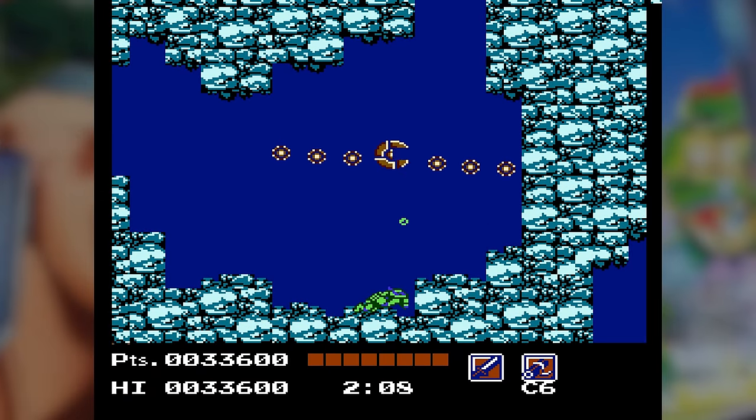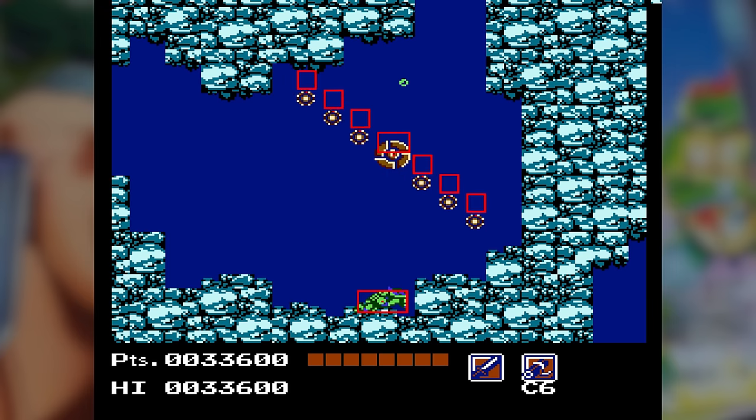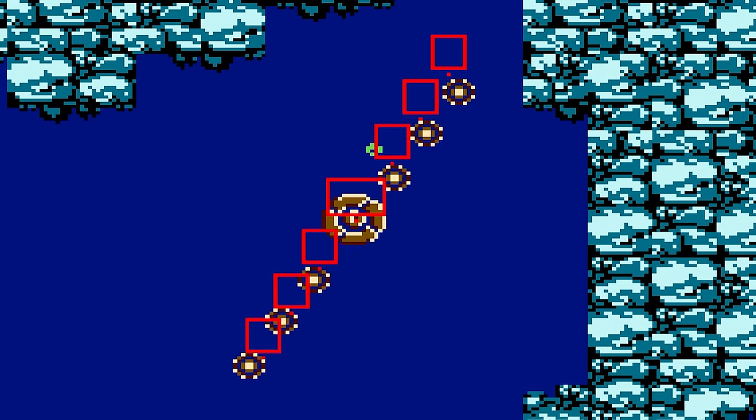When it comes to this obstacle in the water, the relationship between position, sizes, and hitbox calculation is not very good. As you can see, the boxes favor the area above the objects themselves. It's a mismatch between location and the hitbox calculation method.